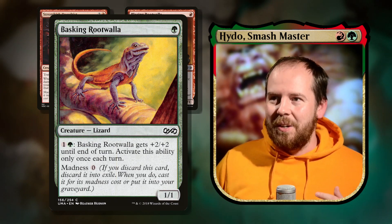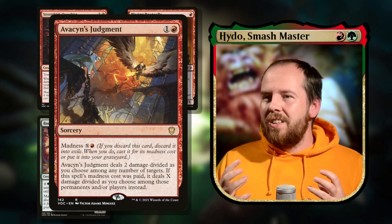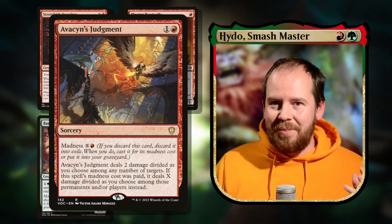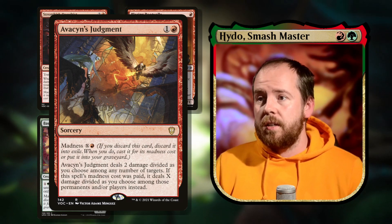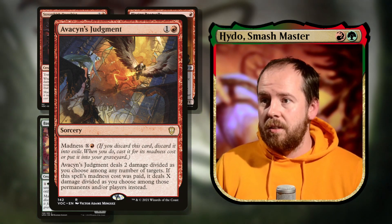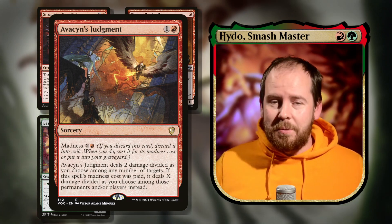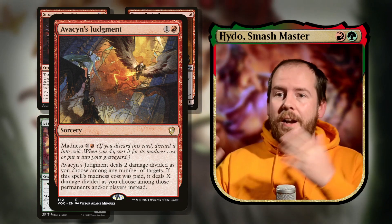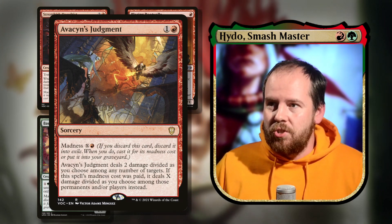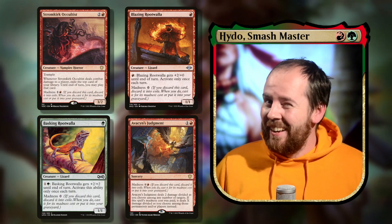Avacyn's Judgment is a removal spell that doesn't see enough play — two mana, madness cost one red and X. Normally it deals two damage divided among any targets, but if paid via madness it deals X damage divided among any number of permanents or players instead. We're playing green with tons of mana — from Rousing Refrain and similar — so we can easily burn someone out of the game.